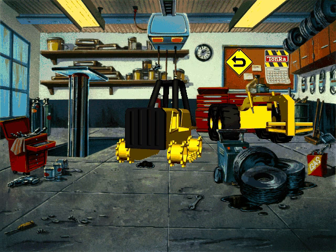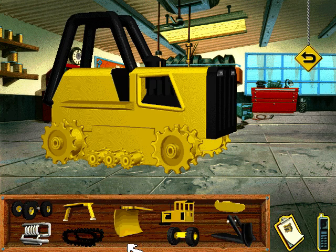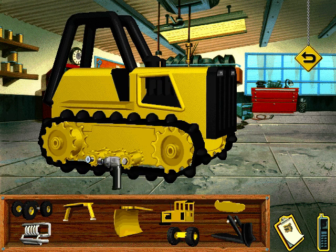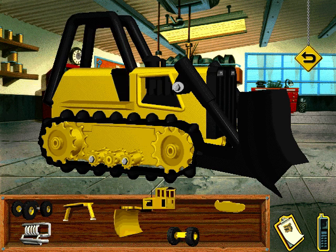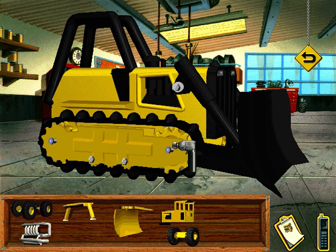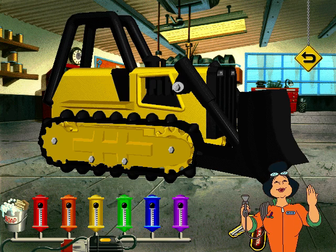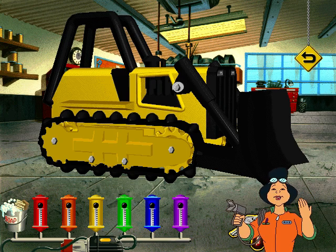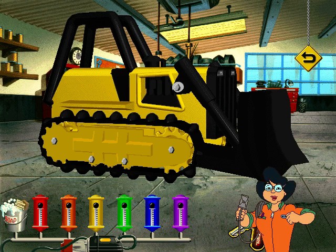The bulldozer is just waiting for a mechanic like you. Roll up your sleeves, we've got work to do. With those tracks, this bulldozer is ready to roll. Nice dozer blade. Check out those covers. Great job. Now it's time to paint. Click the sprayer for your paint gun, then move over the paint cans to choose your color. Have fun and use all the colors you want.